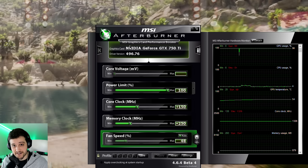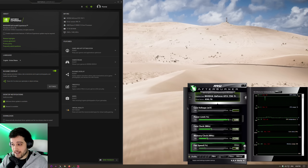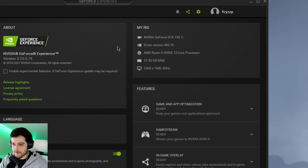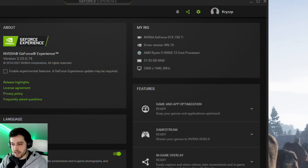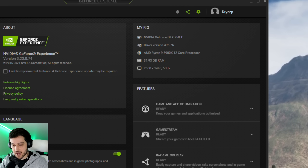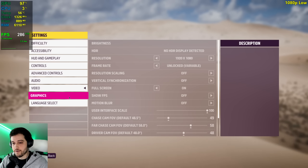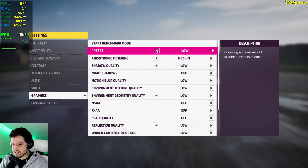Hello guys, Crispy and welcome back to another video. I'm gonna be testing the GeForce GTX 750 Ti 2GB version in Forza Horizon 5, the most well-optimized title this year. I'm running it with a Ryzen 9 5900X and 32GB of RAM, but you'll get the same FPS if you pair this card with a Ryzen 5 1400. Even a Ryzen 3 1200 overclocked should max out a 750 Ti in this game. It's that well-optimized — let's get right into it.